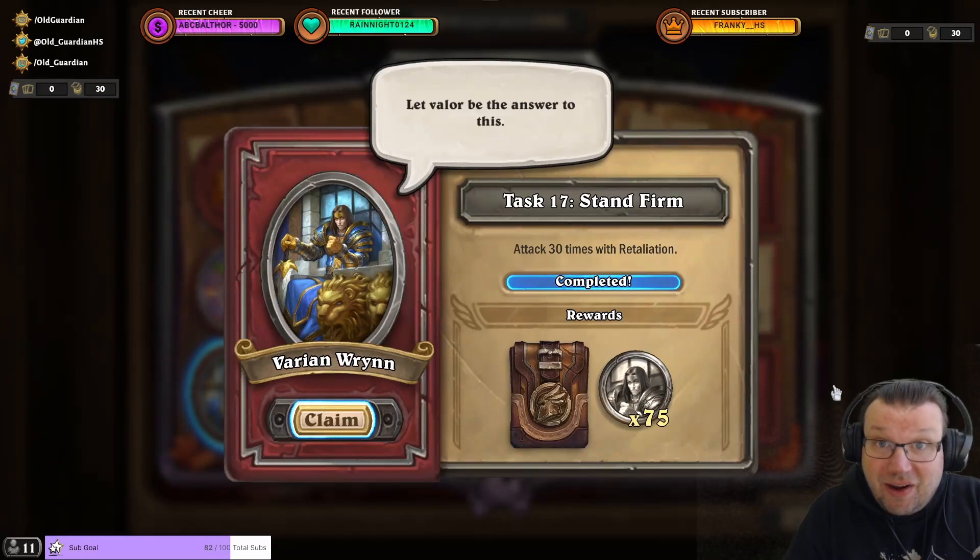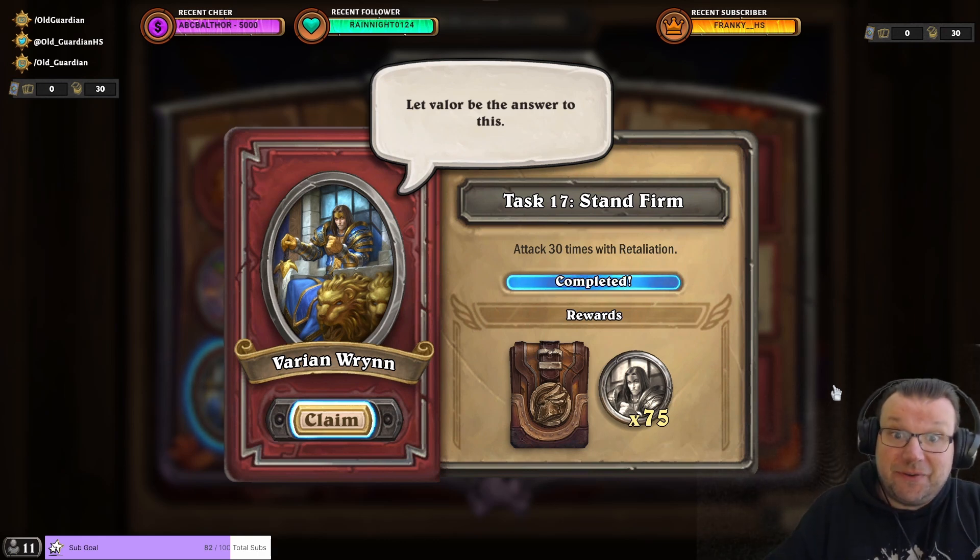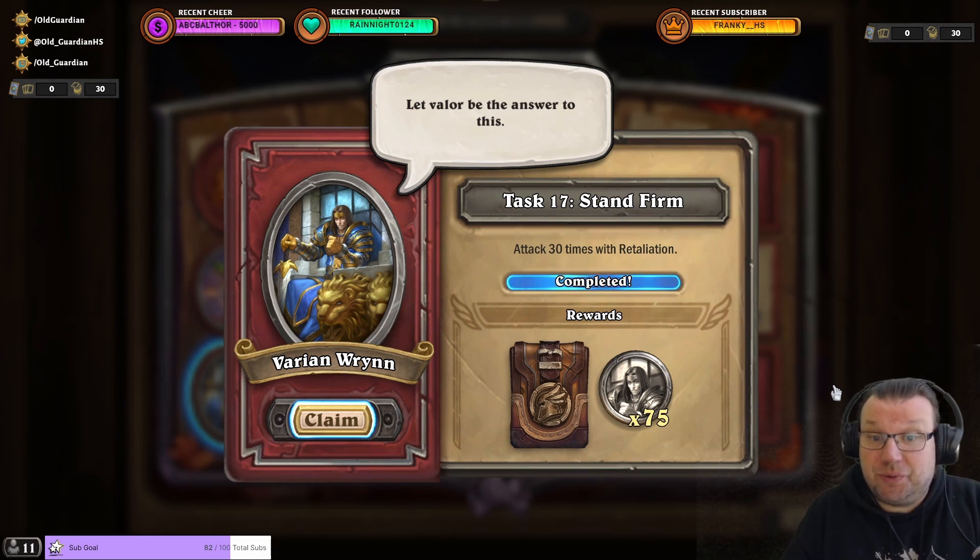Hello everyone, it's Old Guardian here. In this Hearthstone Mercenaries task guide, I'm going to take a look at Varian's Task 17, Stand Firm, and act 30 times with retaliation.